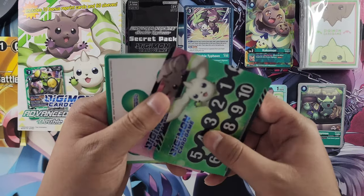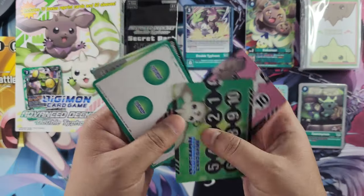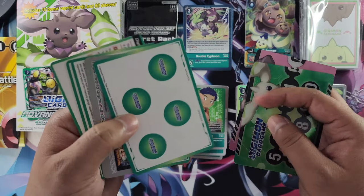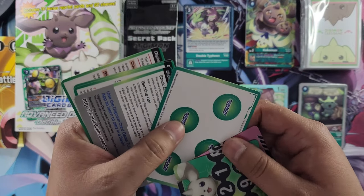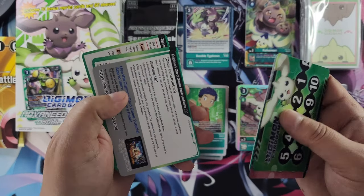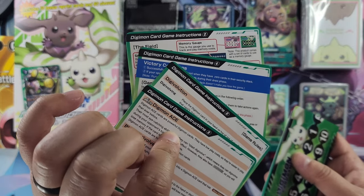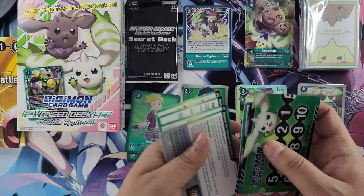At the end we get our memory gauge — put those together. These are memory markers so you can pop them out and mark where you're at on the memory gauge. And these are tips and tools showing how to play the game. That is the deck itself.